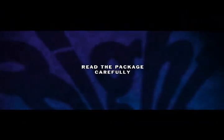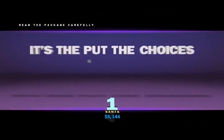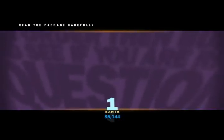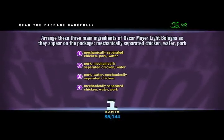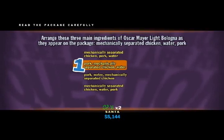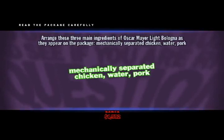Up next, read the package carefully. Products list their ingredients in order of most to least prominent, right? I'm adding a thousand bucks for this one. Arrange these three main ingredients of Oscar Mayer Light Bologna as they appear on the package: mechanically separated chicken, water, pork. Your answer has a first name — it's W-R-O-N-G. There is more chicken and water than pork in Oscar Mayer Light Bologna. So in a weird way, Oscar Mayer Bologna is a lot like us — it's made up of mostly water. And chicken.